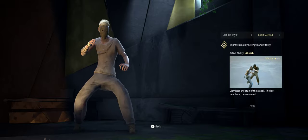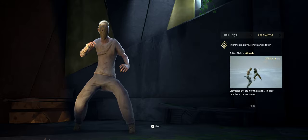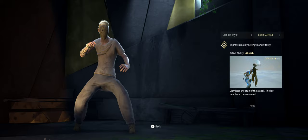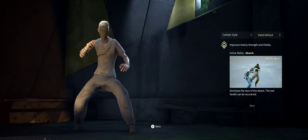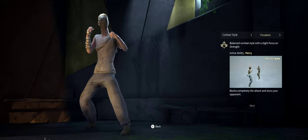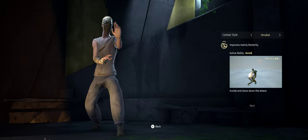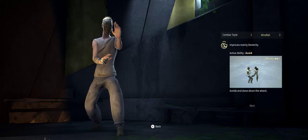Forsaken is balanced with focus and strength. Kalt improves strength and vitality. So Windfall improves dexterity — I imagine Kalt sacrifices dexterity in exchange for strength and vitality. Windfall improves dexterity and has a dodge. Oddly enough, the balanced one — Forsaken — is considered the most difficult.